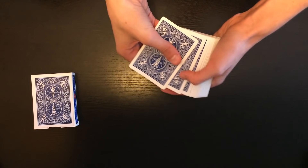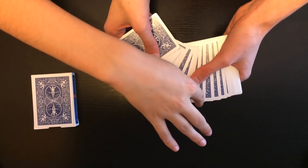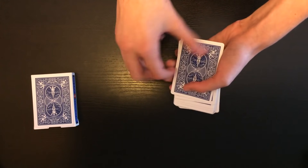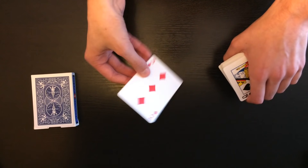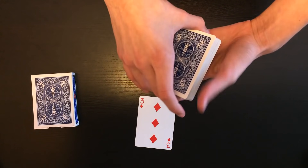So now we're going to see which four of a kind we're going to deal with here. Go ahead and touch any card that you would like — it honestly doesn't matter. This card right here? Are you absolutely sure? You don't want to change your mind? Okay, so let's go ahead and take a look at the card that you stopped me at — the three of diamonds.